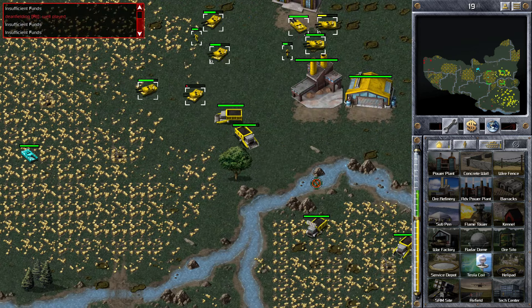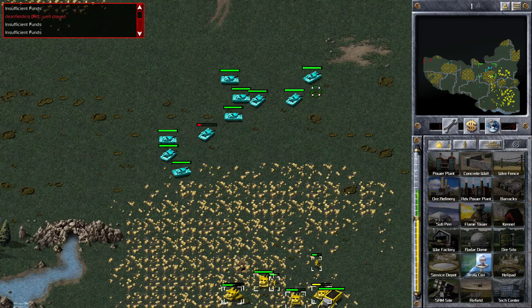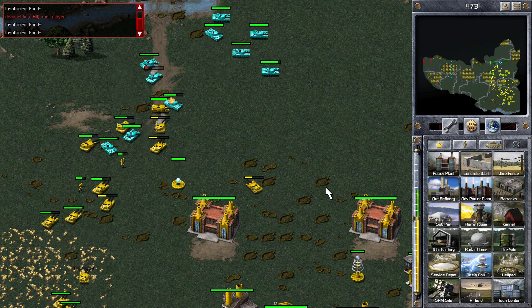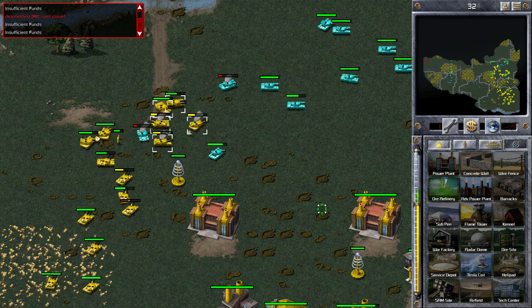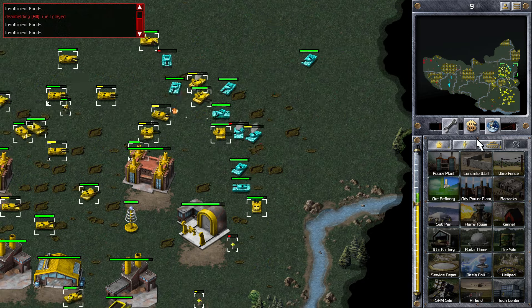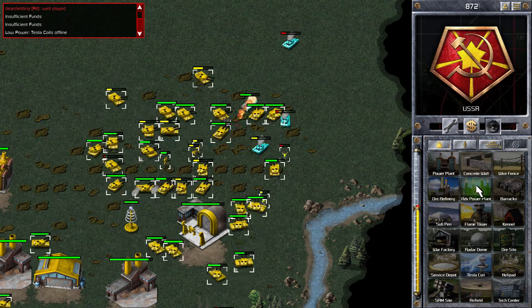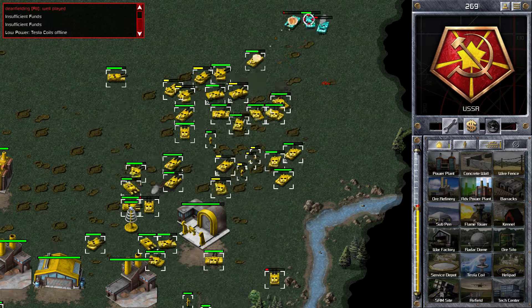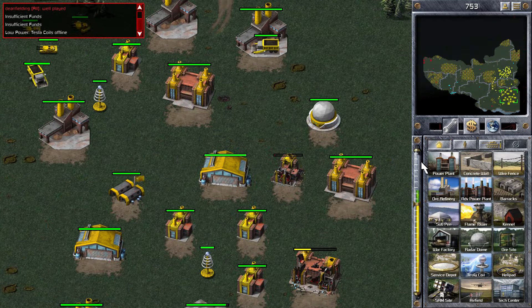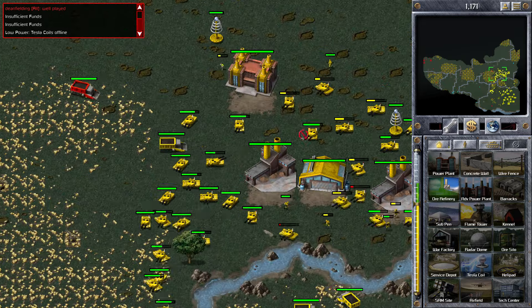I've now got so many buildings it's very hard for them to do enough damage to stop me. I'm building another tesla coil — you can see my defenses getting better. As I build more and more tesla coils it gets harder and harder for the other team to damage my base. They've gone for the power but lost a lot of tanks doing that because even though my tesla coils are now offline, he's lost basically all his tank mass while my tanks were on top of them. I'll just fix those two power plants.